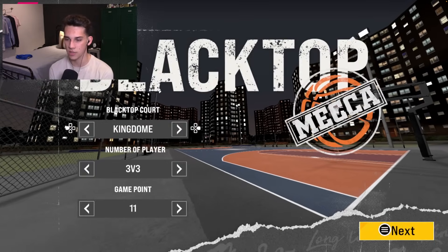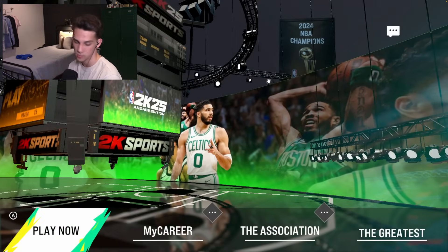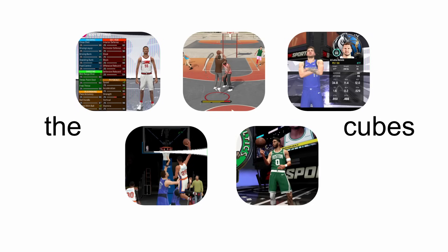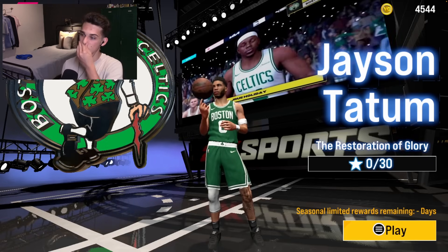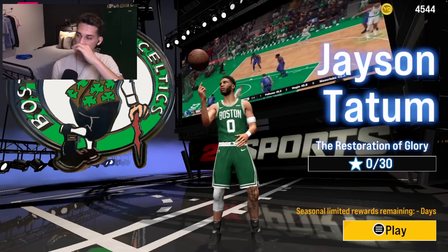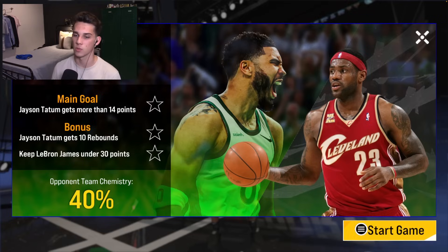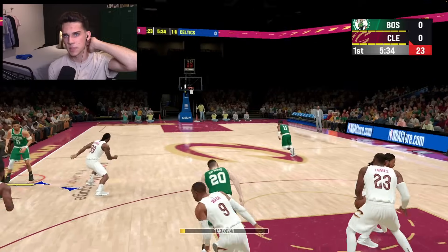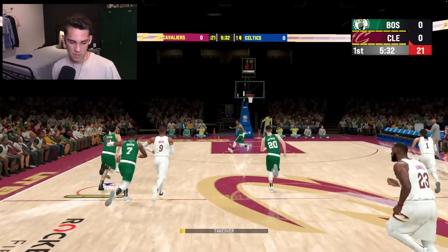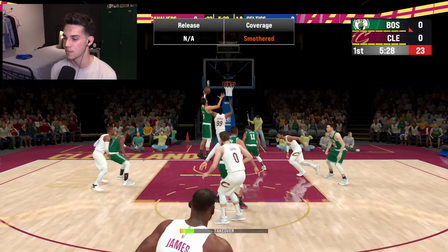Blacktop is looking the same — we have this court, King, Kingdom, and the Cruise Deck. The Greatest mode is revamped this year. We have Jason Tatum and the restoration of glory. Chapter one main goal: Jason Tatum gets more than 14 points. If you get 10 boards or keep LeBron under 30, you get even better rewards. So you're kind of playing his career — it's like a Mamba Moments type of thing but with Jason Tatum, controlling only him.